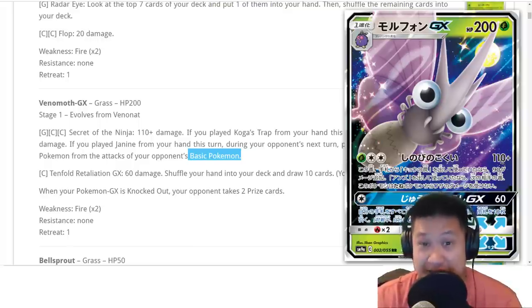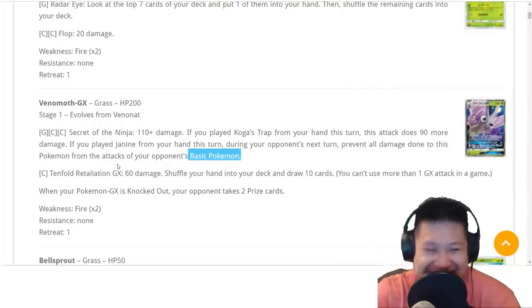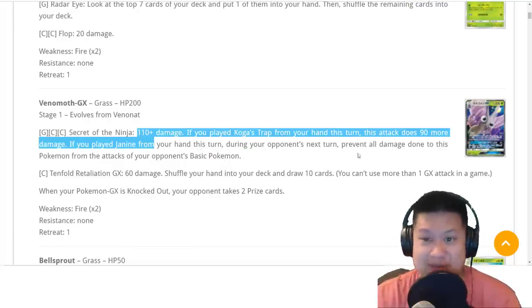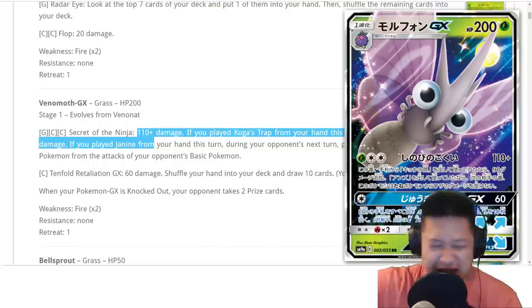It only does 110 damage, so they'll probably die in the next turn if they don't do anything too. Given both effects, they do sound useful. This is going to be a good card. Oh, you forgot the GX attack — it does 60 damage, you shuffle your hand, and you draw 10 more cards. So if you're really stuck, that'll unstuck you. Then you can probably finish them off with one of these attacks, because that does 200 total with 60. Pretty much nothing's going to survive that. Overall, Venomoth, you're an ugly-looking insect, but you're strong and useful. We got a job for you.